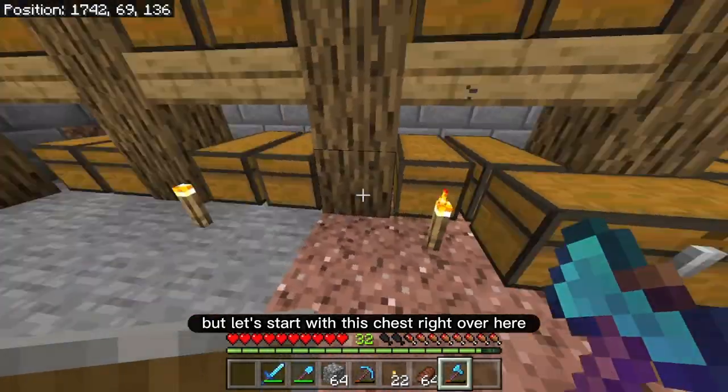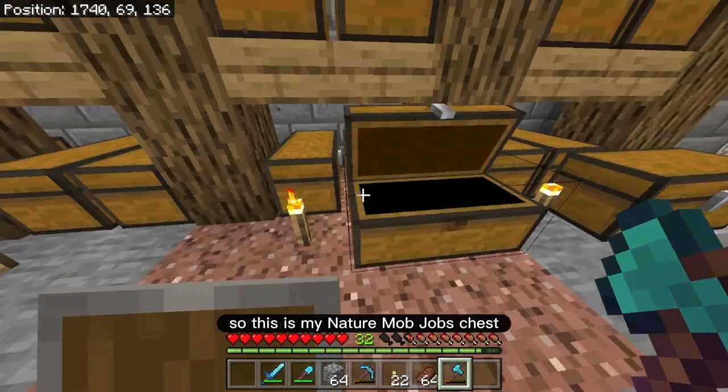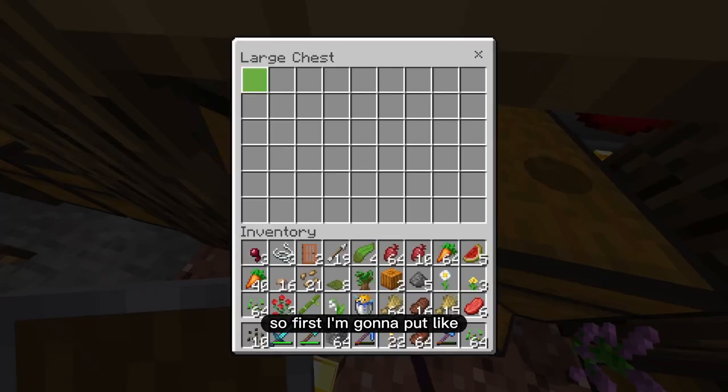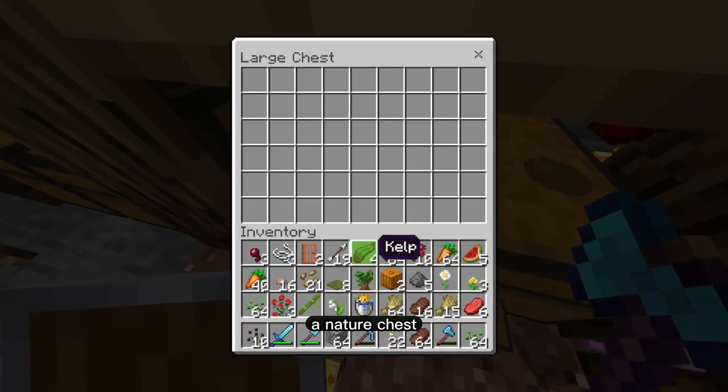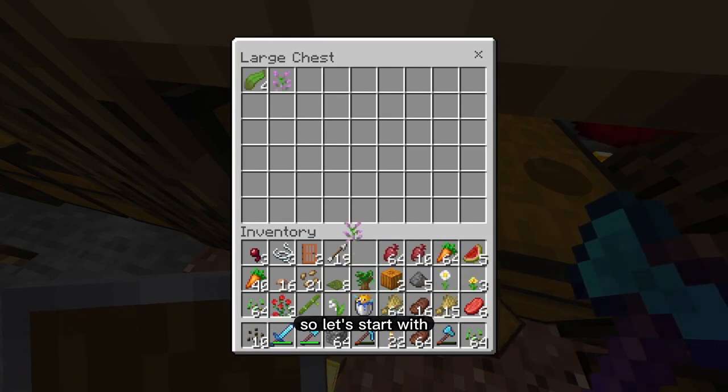Let's start with this chest right over here. This is my nature slash mob drops chest, and I think I'm going to separate those into two different things. First I'm going to make a nature chest — so anything kind of natural. Let's start with like flowers.